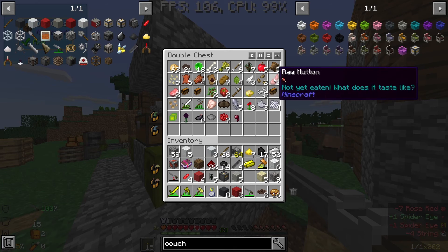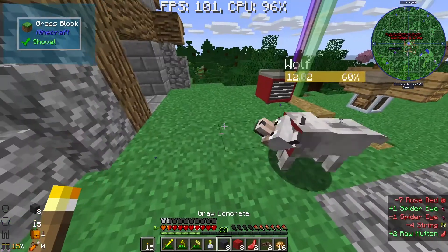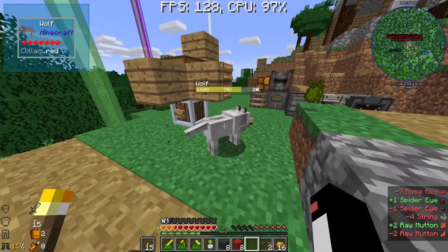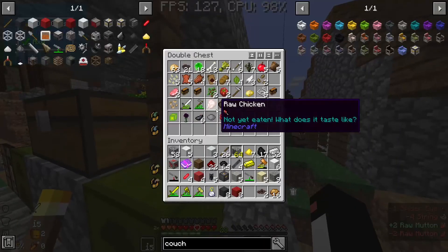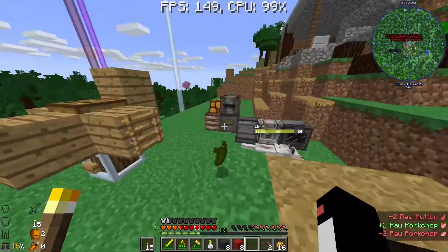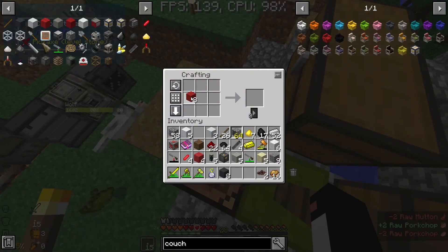Do I have food for my little dude here? Yeah, I got some raw mutton - here you go, buddy. That was not enough - I want to heal my dog. Pork chops? Yeah, there we go. He's pretty safe now. Couch - is that the couch? No, that's the couch. Boom - red couch.